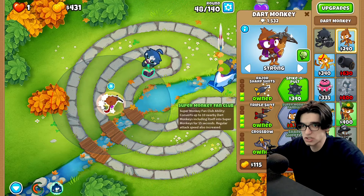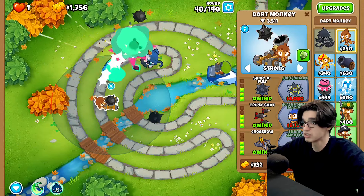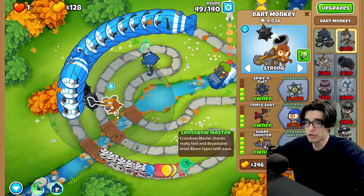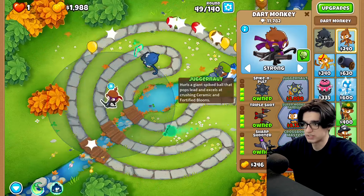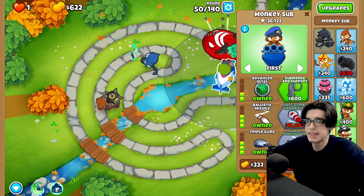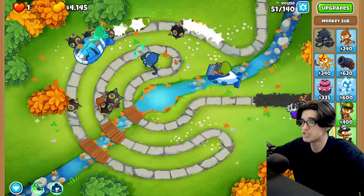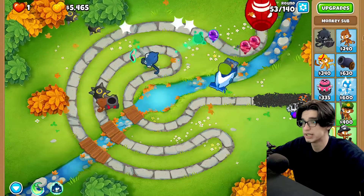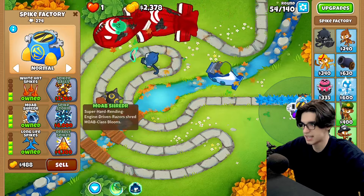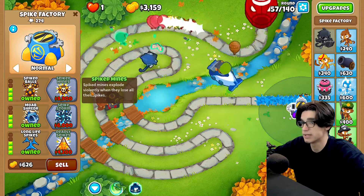Look at that freaking crossbow. Let's go triple shot and spike-a-bolt on this guy — a 333 should be very powerful, especially against these fortifieds because spike-a-bolt does extra ceramic damage. The sharpshooter crits with extra damage too. We'll go juggernaut, so we've got a 434 dart monkey here and on the sub we've got a 233. ZOMGs are coming up soon — it's only round 52 but that's the way things are. Let's go MOAB shredder and long life spikes, white hot spikes just in case. Spiked balls as well — ideally spiked mines would be the dream.